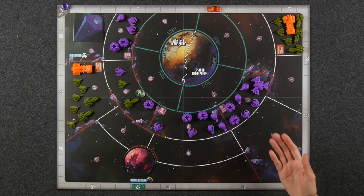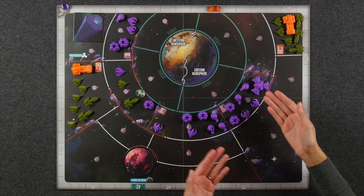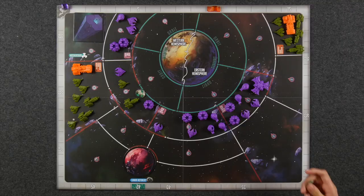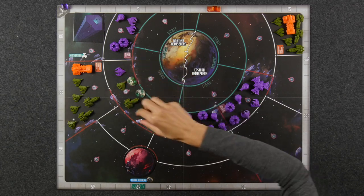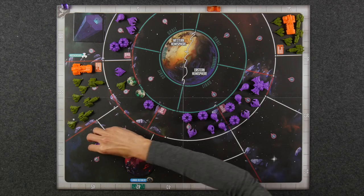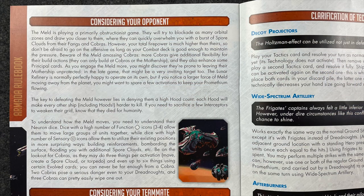A few things to keep in mind about the alien meld player: just like the armada, the meld faction has several different types of units that interact in certain ways — sometimes strengthening their own ships in adjacent zones, or making it so your ships are unable to perform ranged combat. Make sure you're familiar with the different types of ships and how they interact. Try to eliminate cobras because they score you points. Also, be aware of how many spores are present in each zone at any given time — spores stay in the zones they're created in, so moving your ships out of these zones fully restores your shields. They may also choose to create spores in the same zone as a lunar refinery to destroy it and cut off your supply of prometheum. For additional strategy advice, turn to page 20 in your rulebook under 'Considering Your Opponent.'